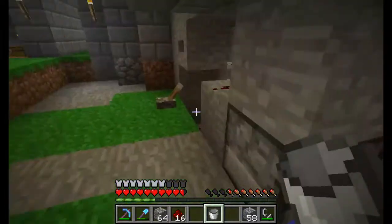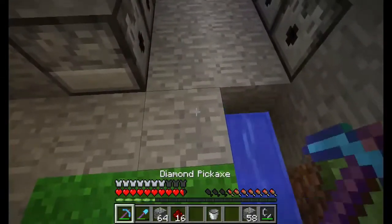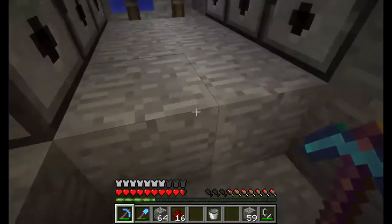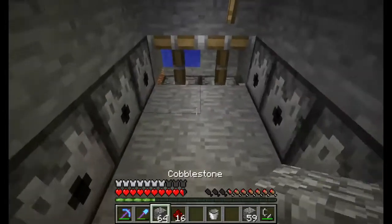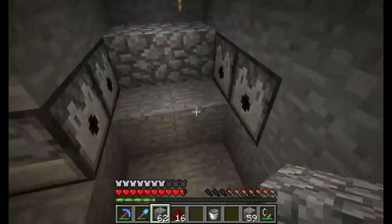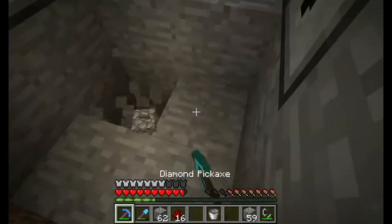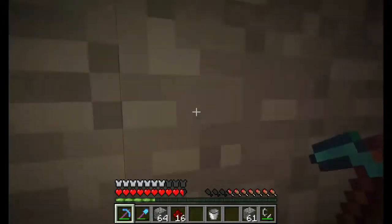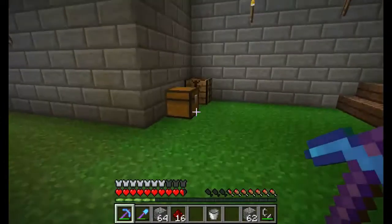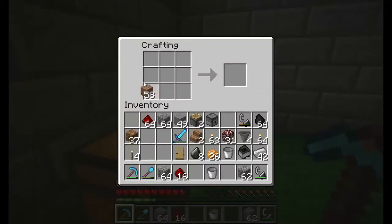We'll go ahead and put the two hoppers down there. The hoppers will go right here — we'll have two hoppers here. And we'll do a chest right beneath it. We'll do a double chest.